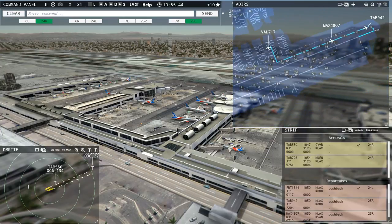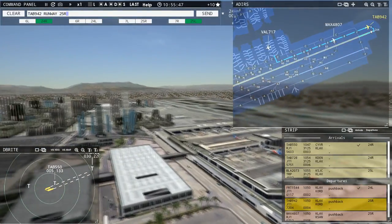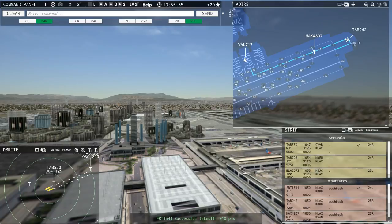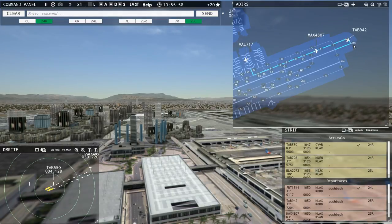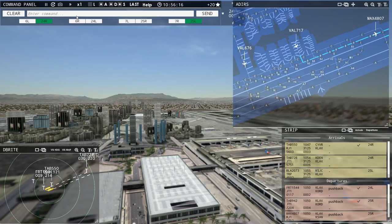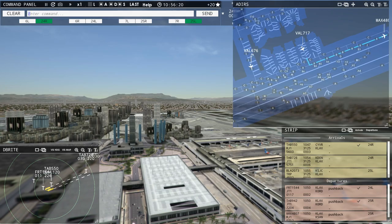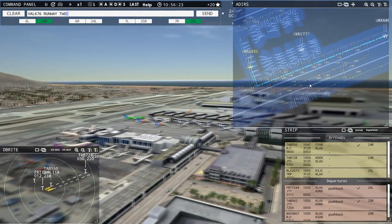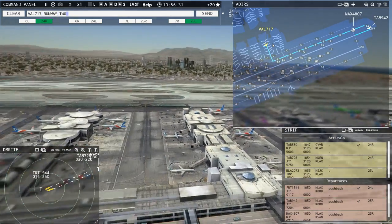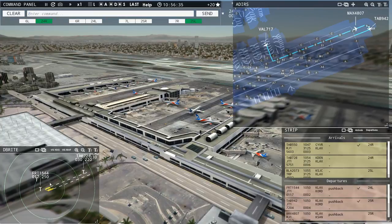He's rolling, these guys are pushing back. Leslie 942, runway 25 right, cleared for takeoff. Magic 4807, ready to taxi. Los Angeles Tower, Lakes 2073 with you, runway 25 left. Leslie 942, runway 25 right, cleared for takeoff. Sometimes if you release the button before voice recognition finishes recognising what you're saying, it cuts off the end of the message and the AI doesn't get it all. Value 676, runway 25 right, taxi via Bravo. Value 717, runway 25 right, taxi via Bravo.